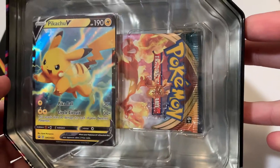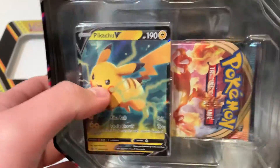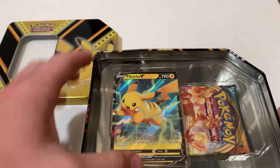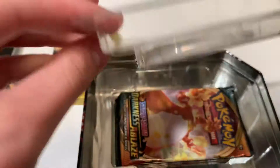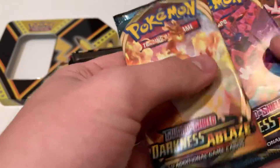So as you can see, I think we got Darkness Ablaze — three Darkness Ablaze packs it looks like. That is sick. The foil Pikachu is in here. We'll pop him out later. And then we got the five packs in this bad boy.